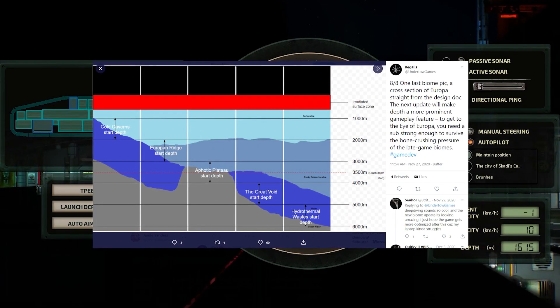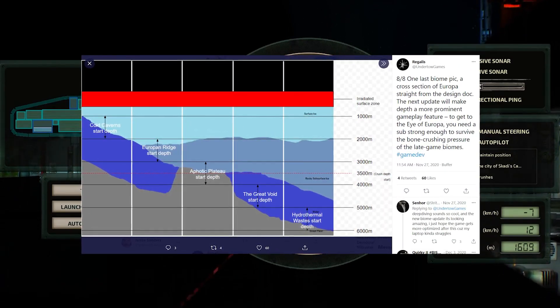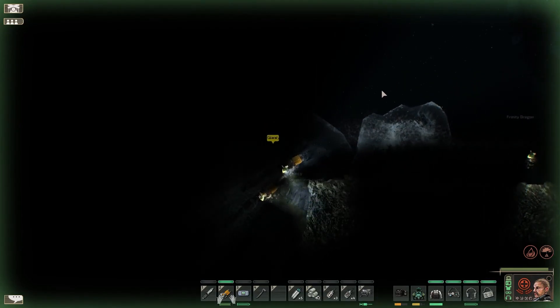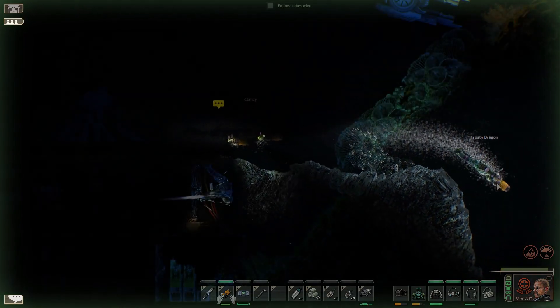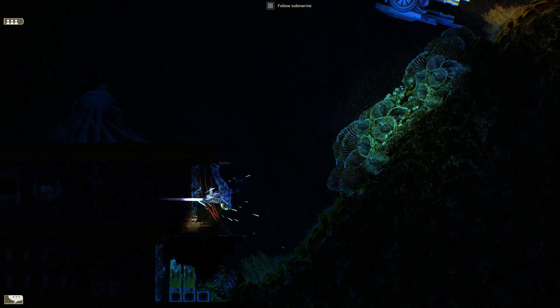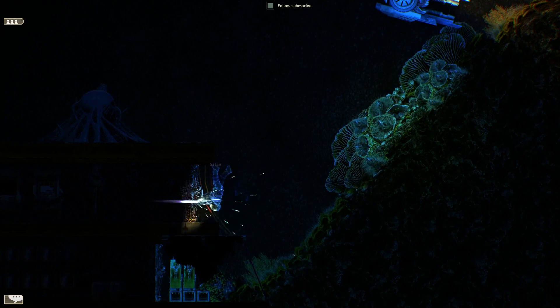Another fantastic contribution to both the variety of levels and the sense of progression in the campaign is biomes. Europa is a frozen tundra on the surface, so the higher levels reflect that frigid reality. But as you get deeper, you'll see a more lush middle ground as the heat from the molten core meets the cold of the surface and allows plant life to thrive in lukewarm waters. And finally, you reach the bowels of hell.